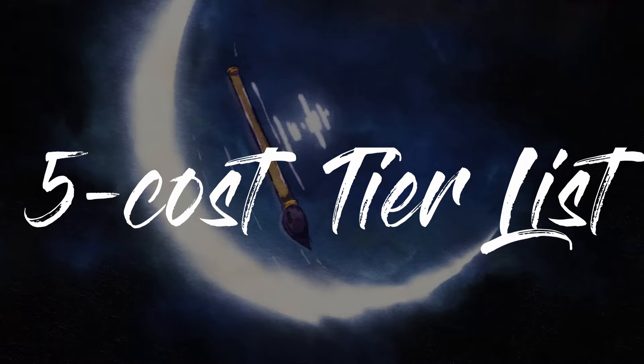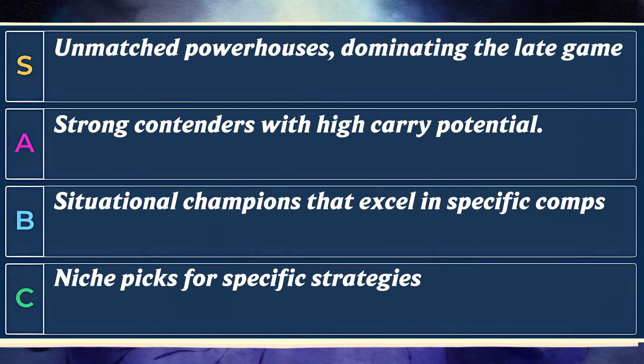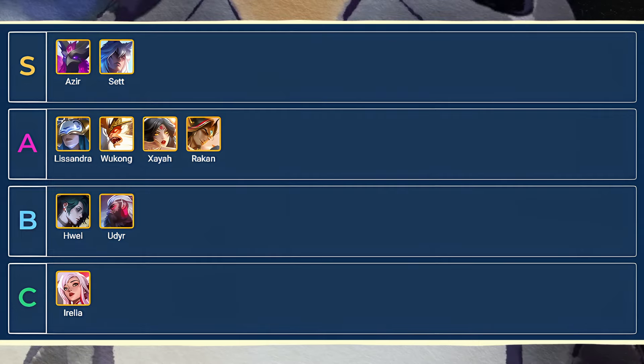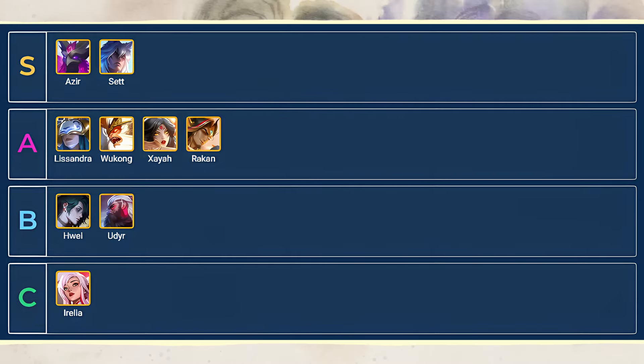Based on the analysis and comparison, here's the tentative tier list for 5-cost champions in TFT Set 11. Azir and Set are in S tier because of their pick rate and win rate. Aurelia is considered to be the weakest among these 5-costs, though still a potential carry with proper synergies. This analysis might change in the future based on upcoming updates.